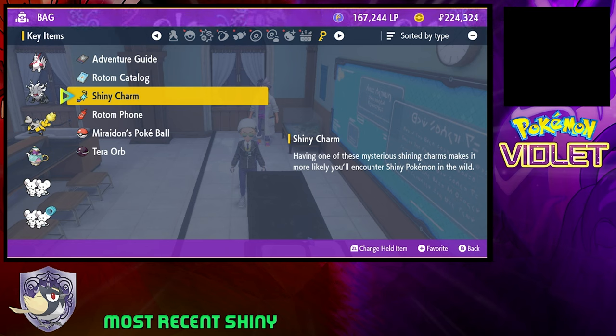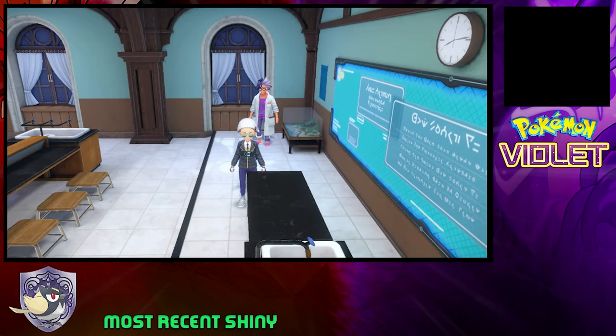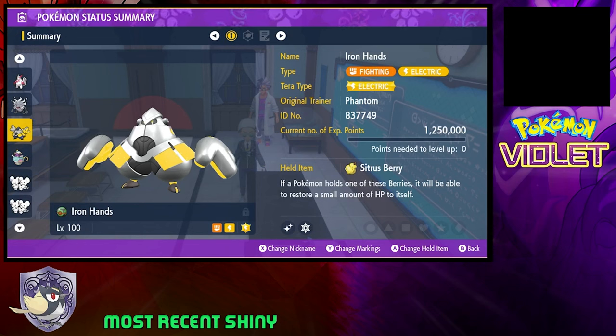Your shiny charm is always active. You don't need to press any buttons once you get the shiny charm — it's always active. But in this game, do you really need the shiny charm? I don't know. I caught a shiny Iron Hands and all I did was play the game.